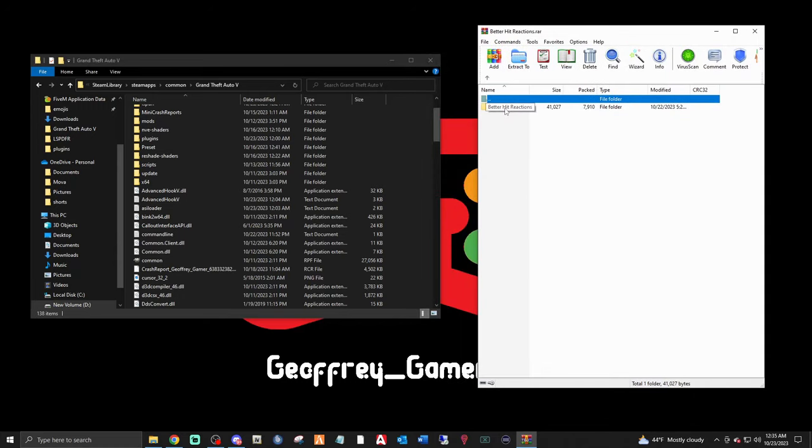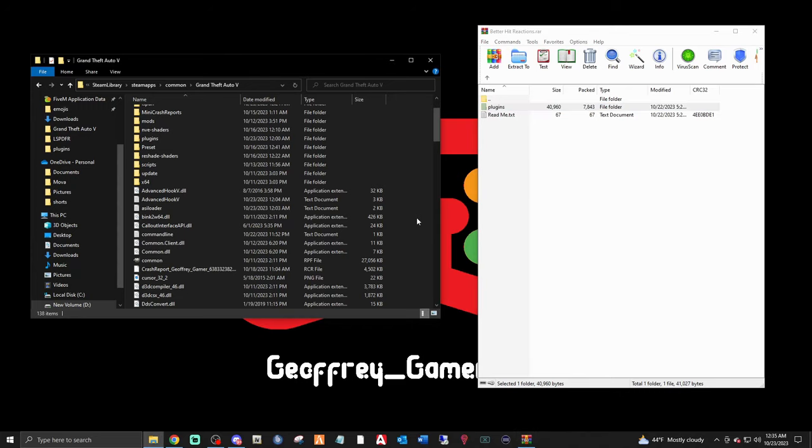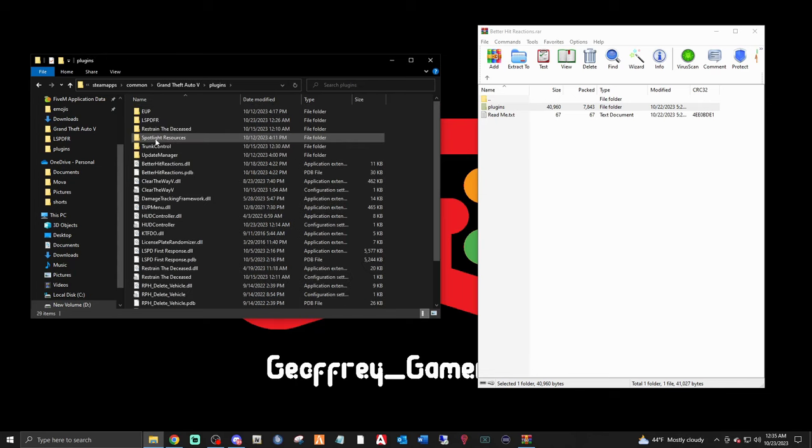Now let's bring up the Better Hit Reactions. Double click it — this may be an OIV file — nope, it's not. You're going to take that plugins folder right there, left click it, drag it right here and drop it in. Now double click the plugins folder, and here it is — Better Hit Reactions. There's no INI file, so we are good to go.